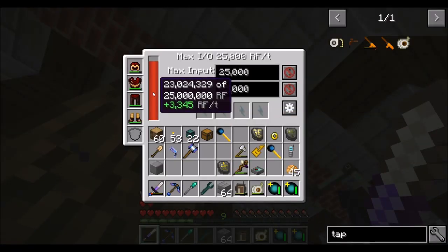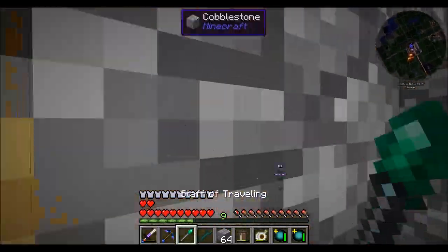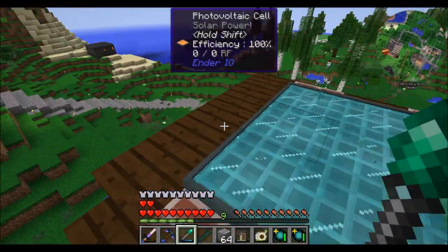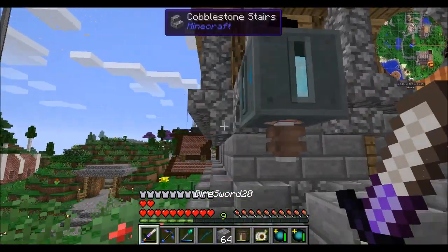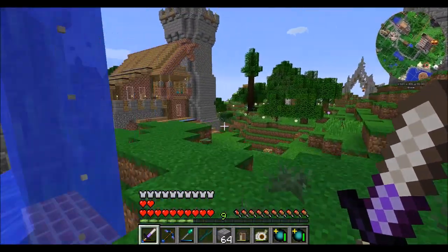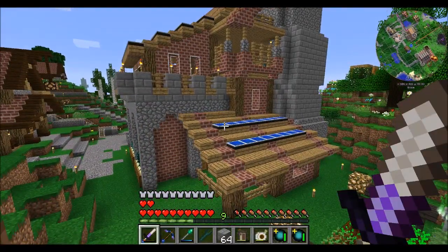We have a decent amount of power generation but also a decent amount of power waste. See how much more RF per tick we're generating? We also have solar. We've got the solar thing going on — which is actually not an insignificant amount of power, all these photovoltaics — and the water wheels, which are apparently working. Plus 75 RF per tick. The water wheels, even though they're not rendering, are actually working.